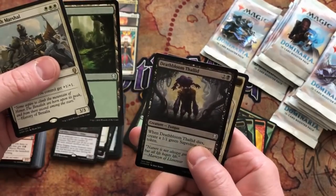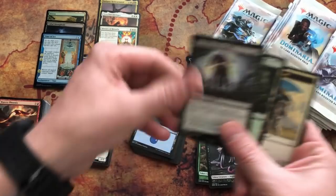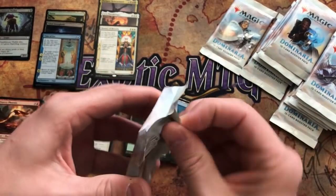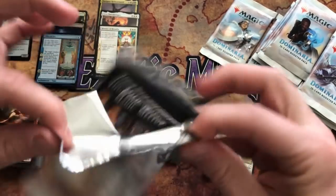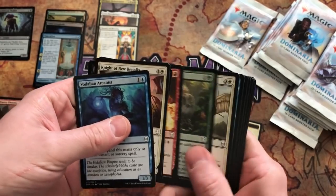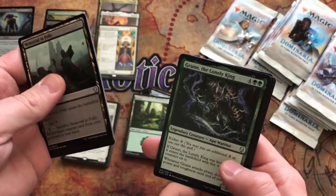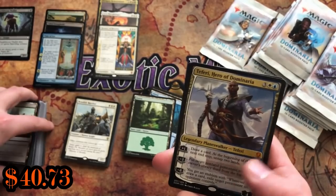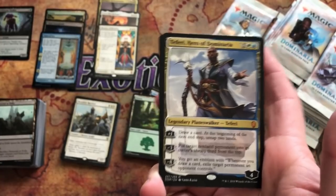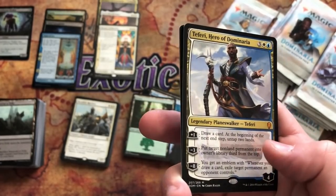Pack twenty-one: War Cry Phoenix, Triumph of Gerrard, Garden of the Bloodflame, Benalish Marshal — really important in that mono-white deck — and a foil Deathbloom Thallid. I always love getting foils. Of course none of these cards are for me; they are for the Booster Box Club. Memorial to Folly, Untamed Kavu, Grunn the Lonely King, and the Teferi — we got a Teferi Hero of Dominaria! That is going to be in the mailbox for one lucky patron.